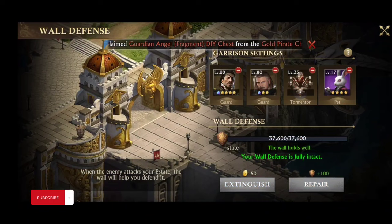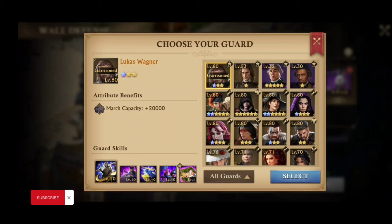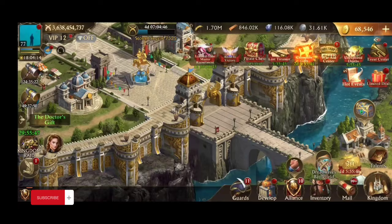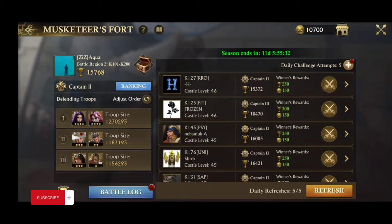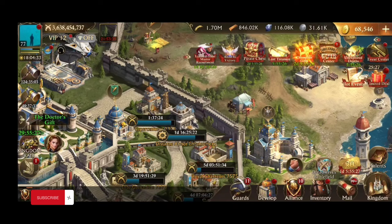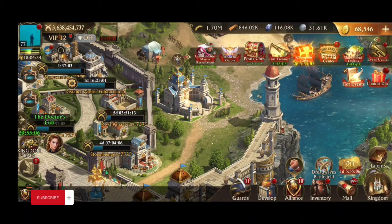For garrison guards, the best ones are Wagner and Rochefort. There is another one, Vauban, which is pretty much the same as Rochefort, but Rochefort is a lot easier to level up — that's why I use Wagner and Rochefort. Wagner you can get through the fort store: they give you 10,000 for 2,000 each, and this updates every two weeks or so. Use your garrison guards on your wall — it's going to give you the biggest benefits, but make sure they're starred up as much as you can.